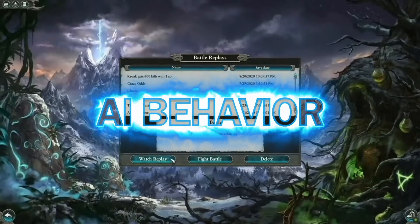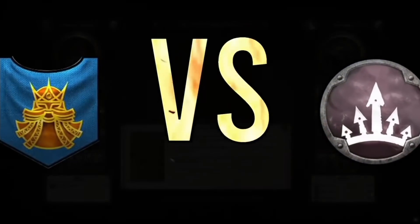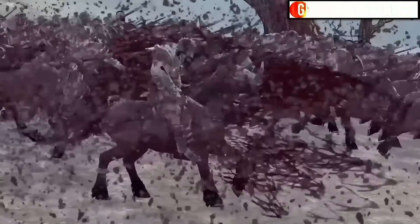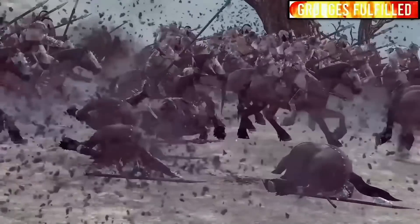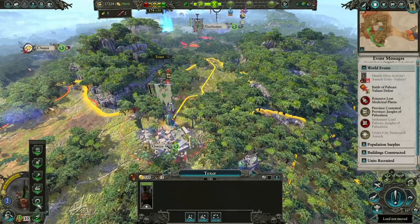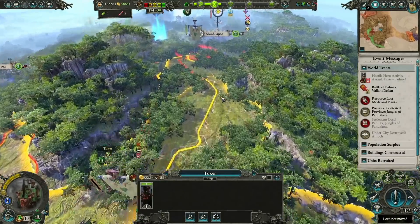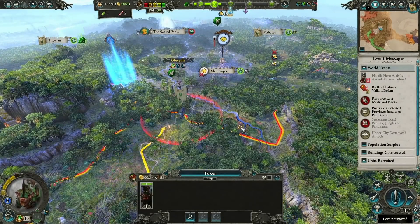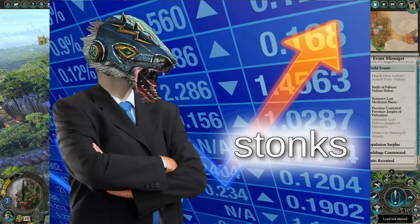One thing that experienced players know firsthand is the AI's preference for attacking armies in Force March. The AI cannot resist attacking these armies, even when they definitely shouldn't. One way you can cheese this mechanic is by recruiting a second army with just a lord, placing them in Force March directly behind your main army, then placing your main army in Ambush Stance and profiting.